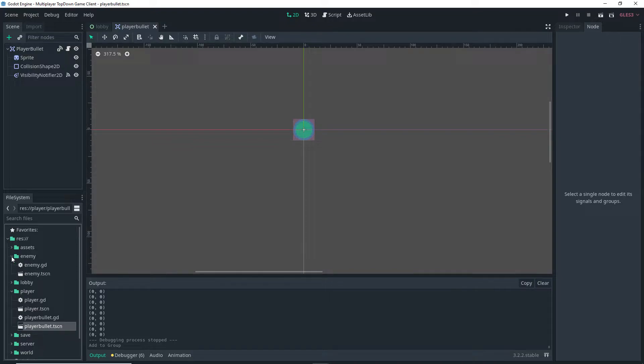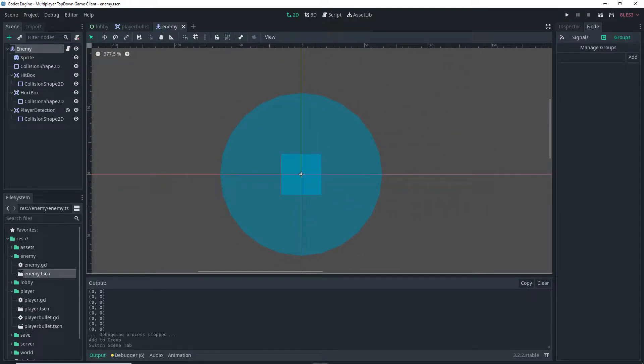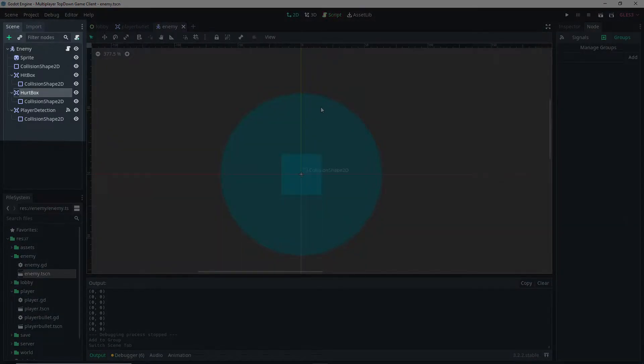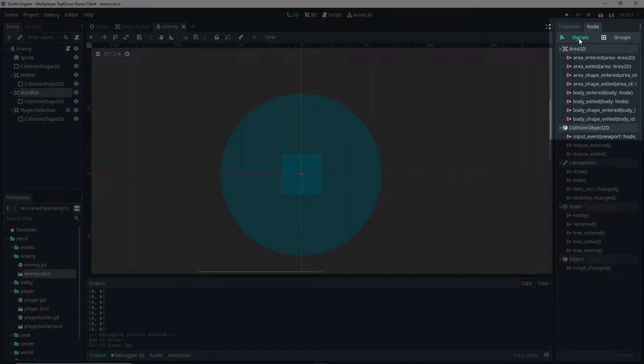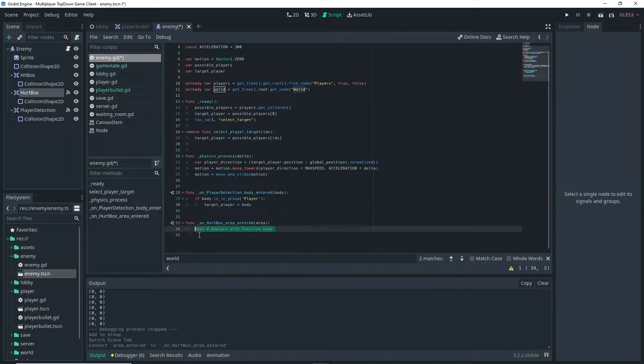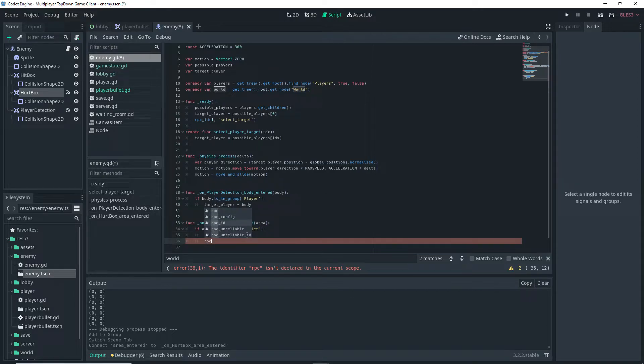Open your enemy scene. We're going to connect some signals and add code for the hitbox and hurtbox. Start by connecting the hurtbox area_entered signal to the enemy script. Inside that area_entered function, do: if area.is_in_group('bullet'), then queue_free. We also want to queue_free on the server, so call RPC_ID to the server calling a destroy_enemy function we'll write there.